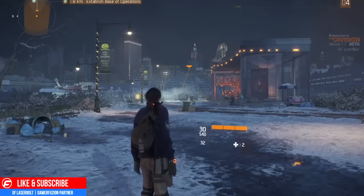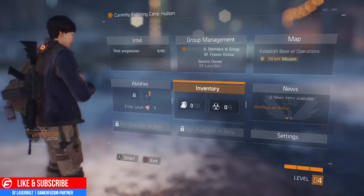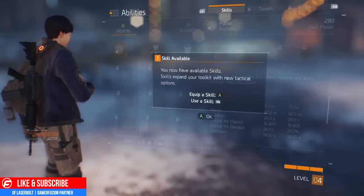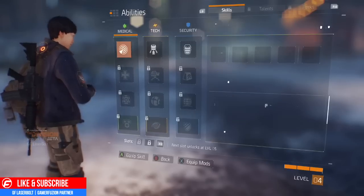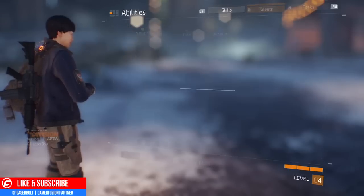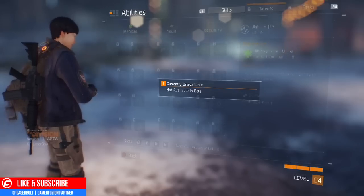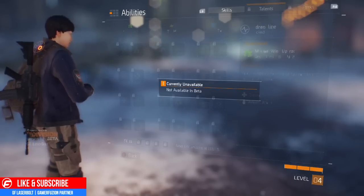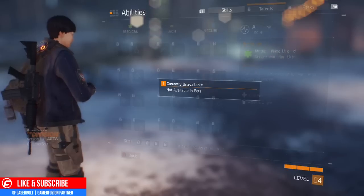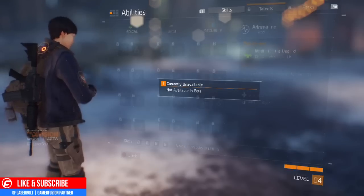Today we're going to be talking about talents — what are talents, what do they relate to, how do you use them, when do you use them, and how do you obtain them. If you go to your main character you'll notice he has skills, but we're talking about specific items like talents. When you try to access the ability section within The Division you aren't able to, and that's what we're going over today.